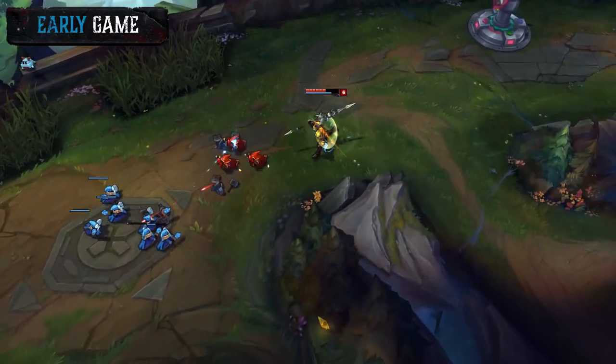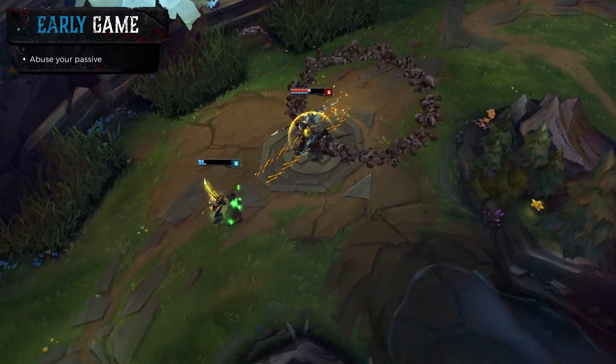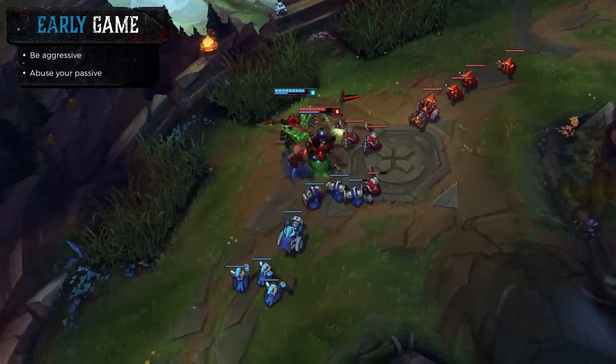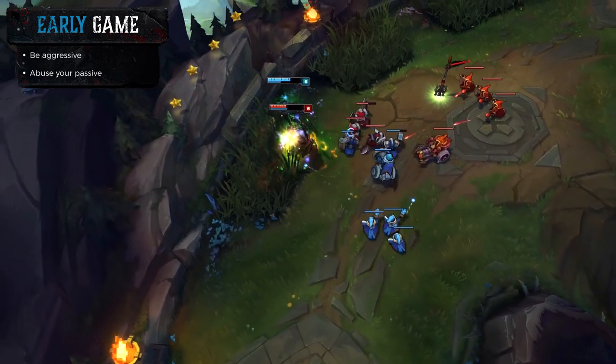In the early game with that champion you pretty much want to just abuse your passive and try to play as aggressive as you can because he's pretty strong in the early game against most matchups. His passive is really strong coupled up with Grasp of the Undying, which makes your first auto attack a really strong poke tool.